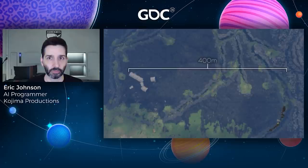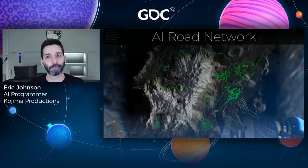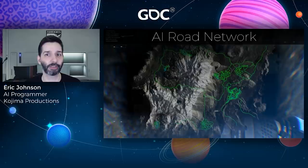Our solution was to take advantage of another feature in Decima: the AI Road Network. Initially this existed as a self-contained graph with its own pathfinding functionality. We extended it so that the NPC's path-following component could use it as a general-purpose high-level navigation layer, merging the results of road paths and nav mesh paths into a hybrid navigation system.